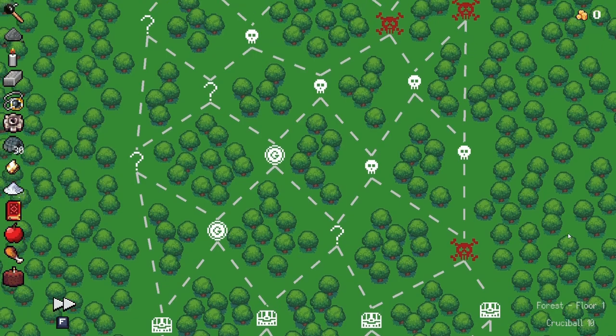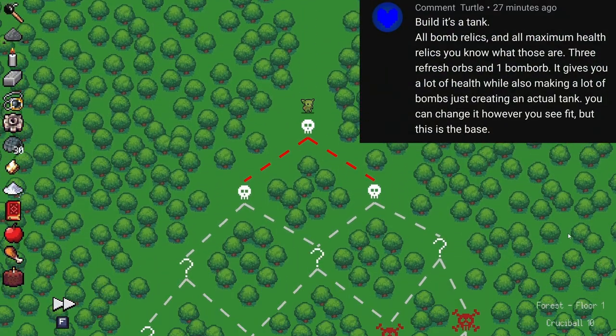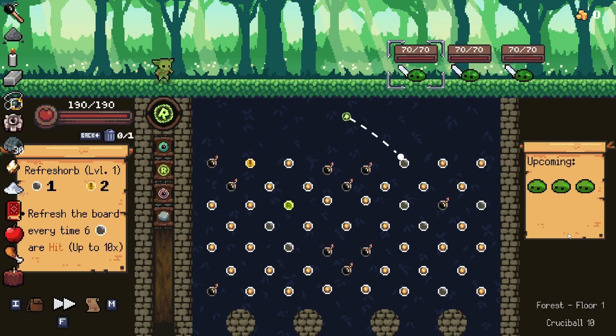Hey everybody, how's it going? Clipshats here, back with another Peglin Suggest. This one is from Comment Turtle, saying build a tank. And they gave me a list of things to add to this build, and they said I could tweak it however I wanted, so I did tweak it just a little bit.